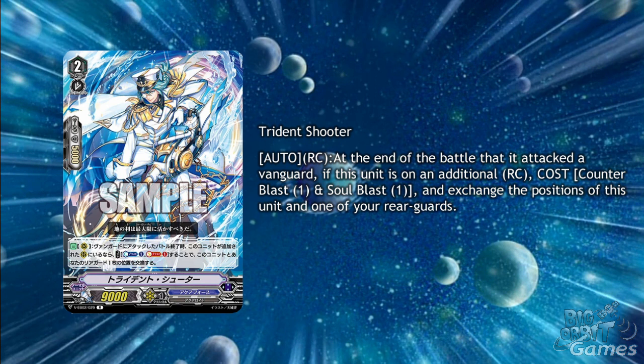Aquaforce also gets a single R grade 2, Trident Shooter. His skill is auto rearguard circle at the end of the battle that this unit attacked a vanguard. If this unit is on an additional rearguard circle, counter blast 1 and soul blast 1 and exchange positions of this unit and one of your rearguards. This is the only card for Aquaforce currently that can switch by additional rearguard circle, meaning this skill can only be used on an Excel circle. So it does limit his use somewhat, but you get another copy of Trident Shooter to have a loop throughout the turns. It would be costly but you would be getting the 10k from the circle.